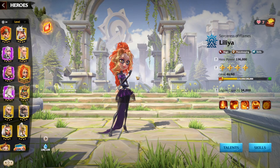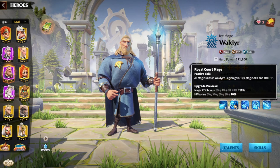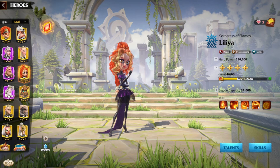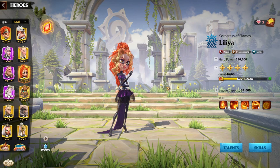For pairings, starting out as a free-to-play or low spender, Wild Deer is an excellent first choice. She adds more AOE damage to the march, more importantly giving attack and health for the open field, and critically provides 15% extra hero skill damage — meaning Lillia hits even harder, generating more kills and merits.